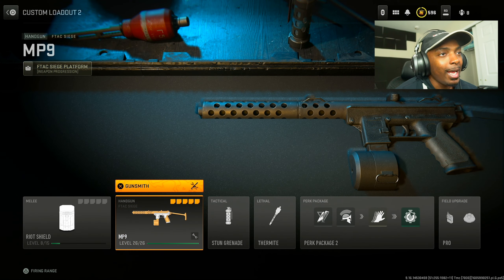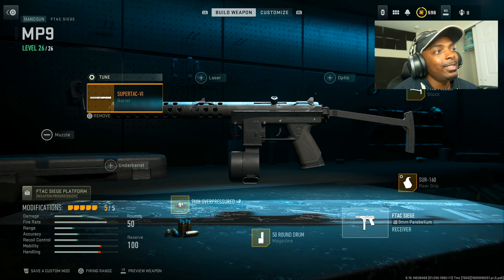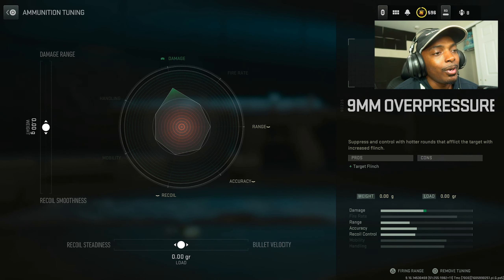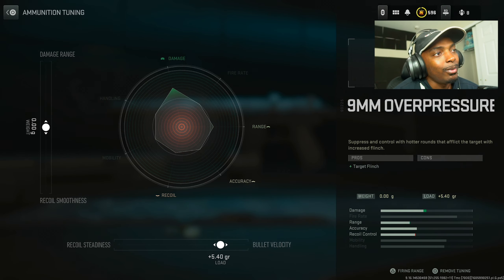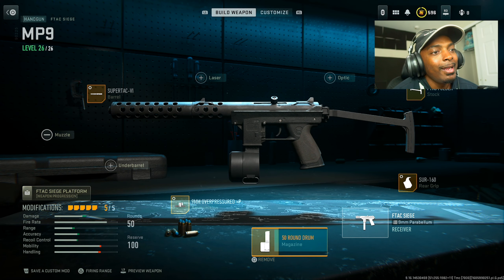I don't know how important secondaries are to you guys, but I think it's important to have this in the video. I put on the F-TAC Siege — this is my MP9 version. Put on the SuperTAC VI barrel for damage range, bullet velocity, recoil control, and hipfire accuracy at the cost of aim down sight speed, hip recoil control, and movement speed. Set the damage range to 0.14 inches and the recoil stagnation to 0.31 pounds. The 9mm overpressure I didn't change, but it's a good idea to change it — increase the bullet velocity to about 5.40 and the damage range to about 0.29.